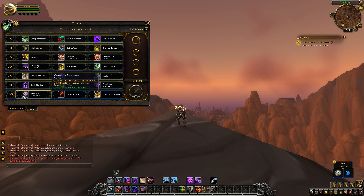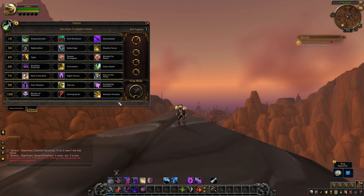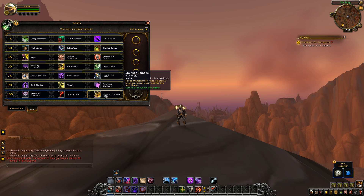The final tier: Master of Shadows is unchanged — a passive that gains 25 energy over 3 seconds when you enter stealth or activate Shadow Dance. There is also a new talent still hiding as 'Coming Soon' — they have nothing there yet. Shuriken Tornado is new — 60 energy, 1 minute cooldown, focus momentarily then release a Shuriken Storm every second for the next 4 seconds. It doesn't replace Shuriken Storm; it's just a new AoE cooldown.